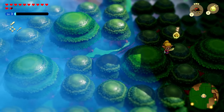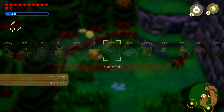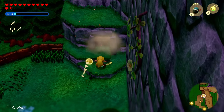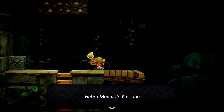We can hop around the trees a little bit, but I don't think there's anything really to worry about. We're going to hop into this cave by using a bomb fish to break into it — boom, got it! Let's get the horse out of here so it's safe. I don't think we can go into the cave with the horse. The sign reads 'Hebra Mountain Passage.'